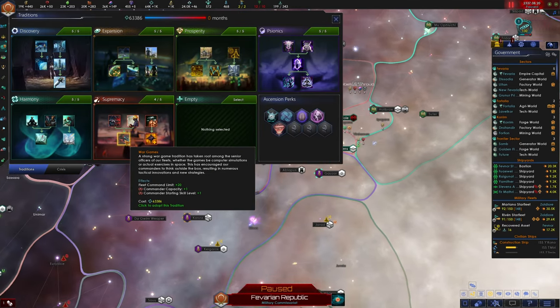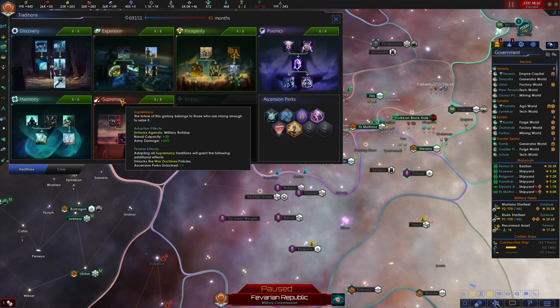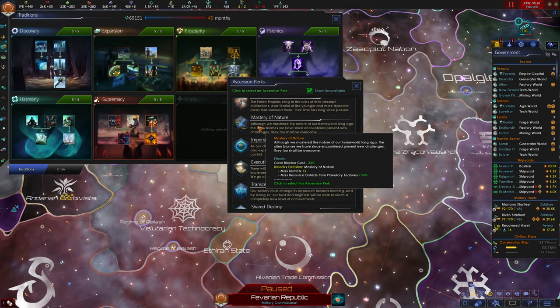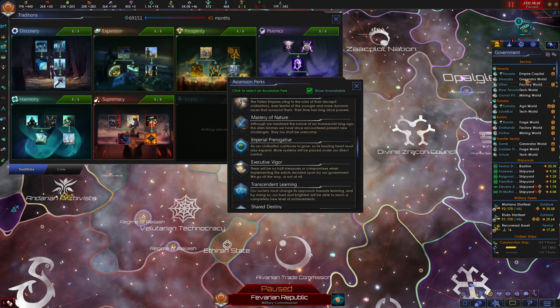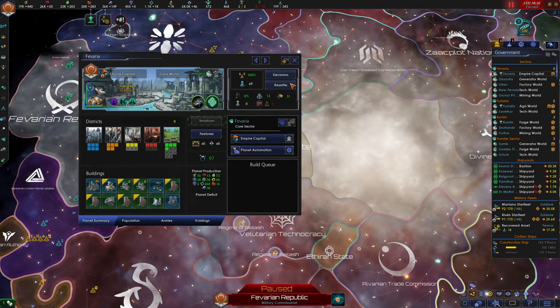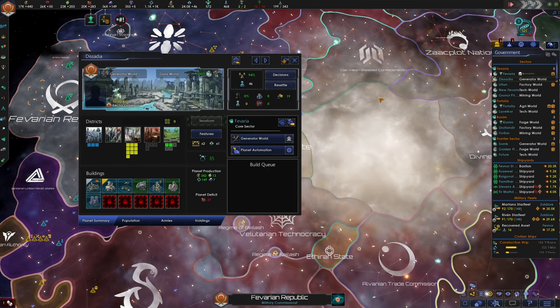Let's take the last supremacy tradition perk — this ups our command limit by 20 and gives commanders a starting skill level of plus one, bringing us to level four commanders straight off recruitment. The finisher effect means adopting all supremacy traditions unlocks war doctrine policies. For ascension perks, I want to take mastery of nature. I prefer managing fewer planets and making the most of those I directly control. This increases max districts by plus two on each planet. Taking this ascension perk — it's pretty critical with a lot of planets where we can increase the number of districts.